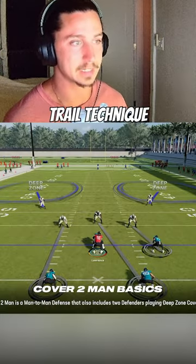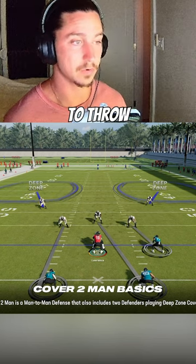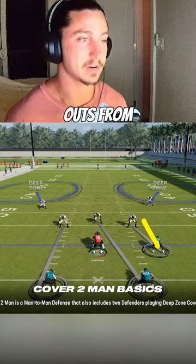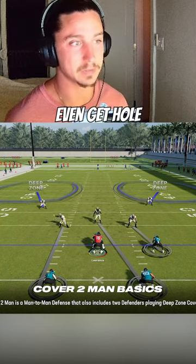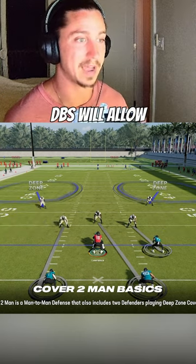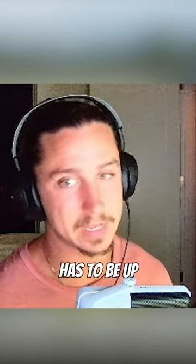That trail technique makes it really hard to throw crossing routes and in routes, but also allows for easy out completions on 10-yard outs from the slot. And sometimes you'll even get hole shots to the short side of the field because the DBs will allow receivers to win off the release, but that ball has to be up and down pretty quick.